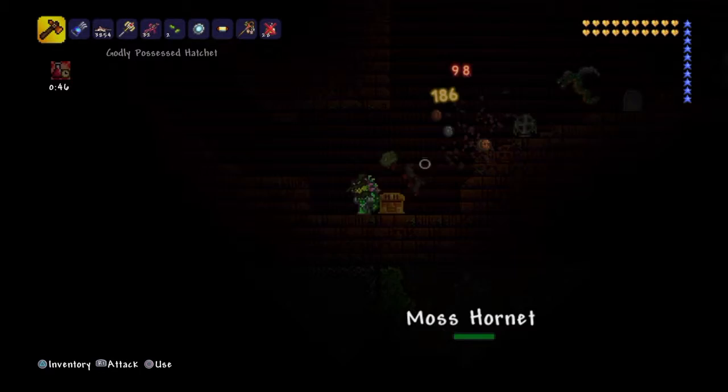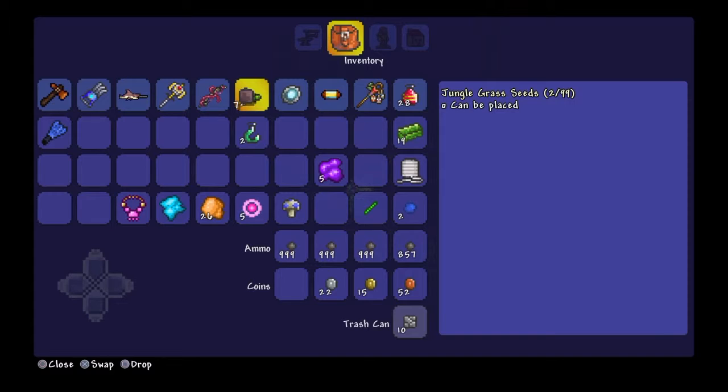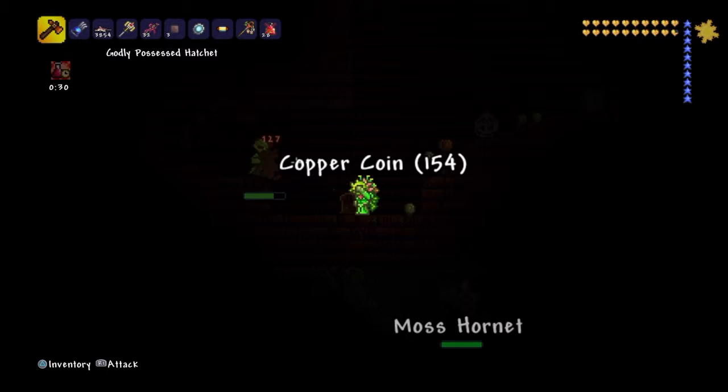This is the room where you actually fight the Golem. First you have to clear it out of all the lizards and flying snakes to make it easier. Then you cover up your back with anything — I'm just using some mud here — so no more lizards and stuff can get you from behind.